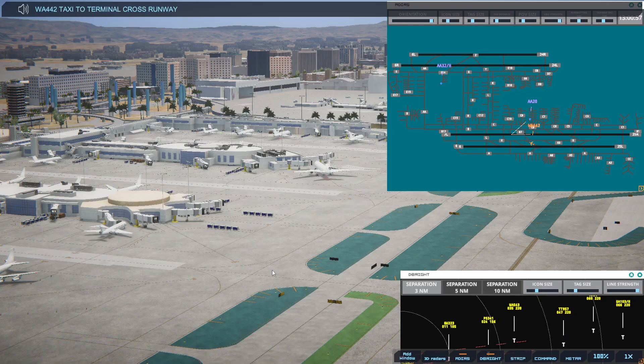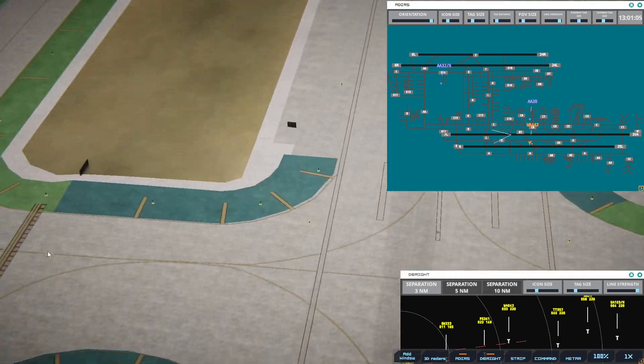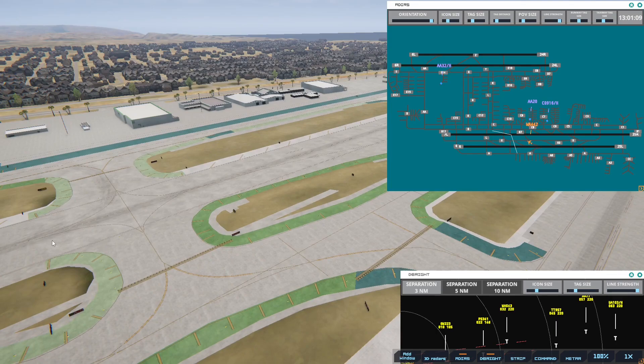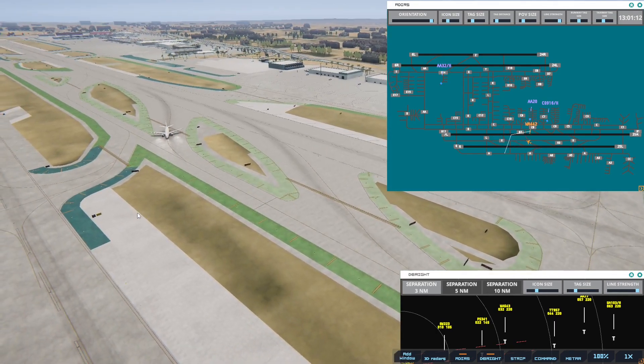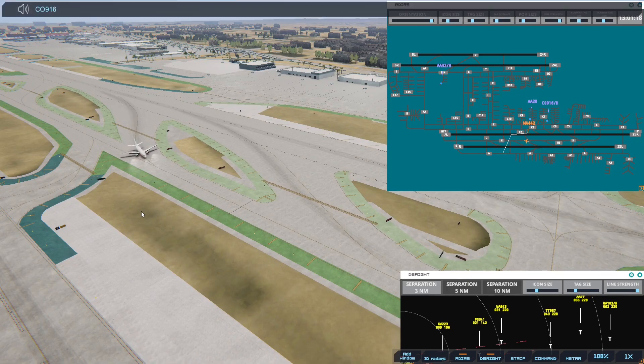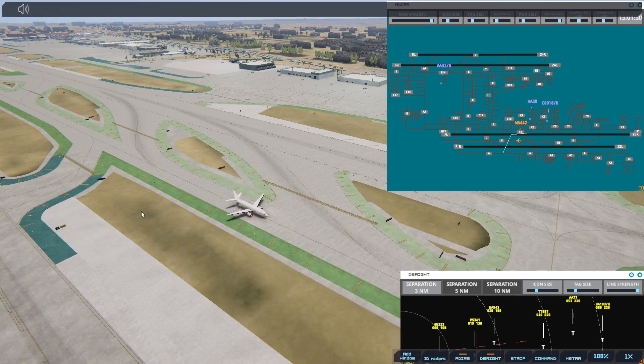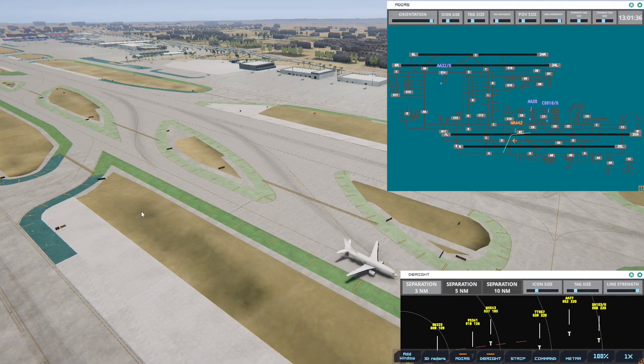Western 442, taxi to terminal, cross runway 7 left. So I'll keep them moving. Los Angeles Ground, Continental 916 Heavy with information Charlie, requesting push and start. Continental 916 Heavy, stand by. Los Angeles Tower, Texas International 957 on final 2-5 left. Texas International 957, runway 25L, cleared to land.